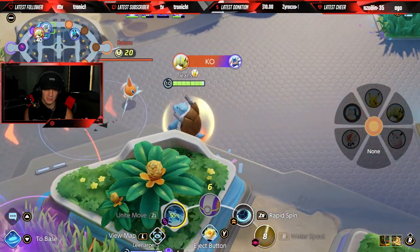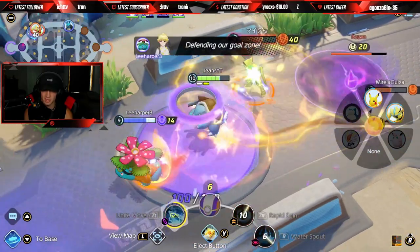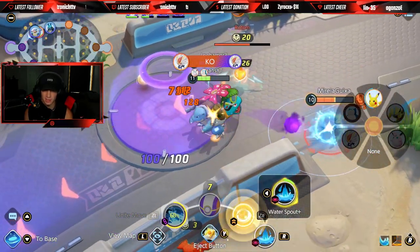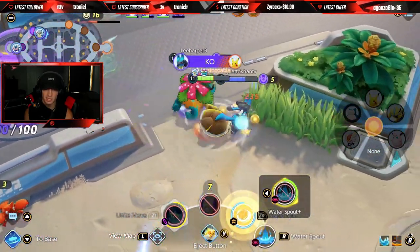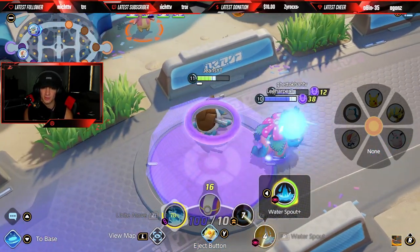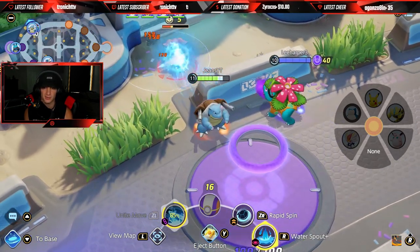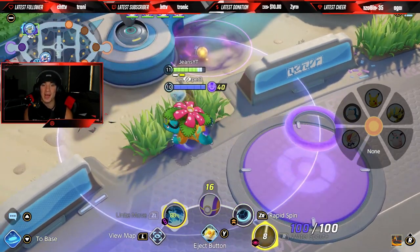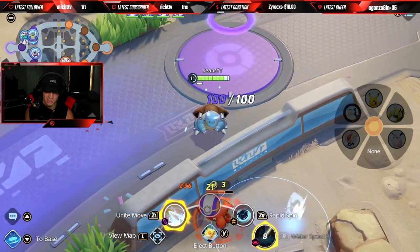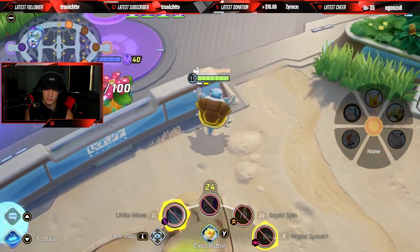Now we gotta go defend our top lane. I didn't realize you were here — gotta get back to the tower and get some HP. We get him — Water Spout on him. I drop this and he'll get rid of that Pikachu. We take out this Rotom — get this Rotom out of my game! That's how we defend. Beautiful, great defense on our end. We got Water Spout Plus, and I'm just gonna sit here, farm up, and solidify this match.